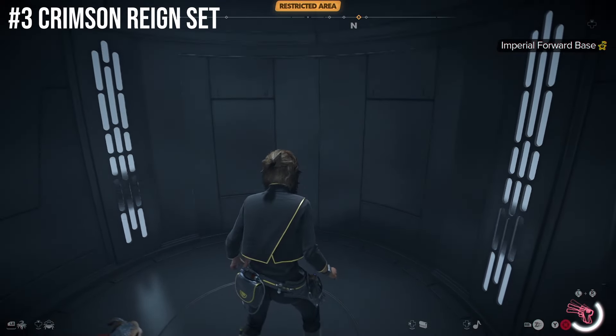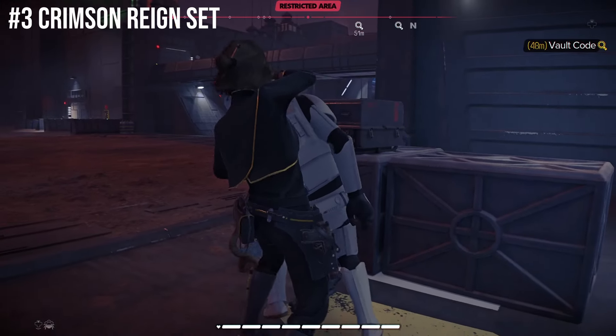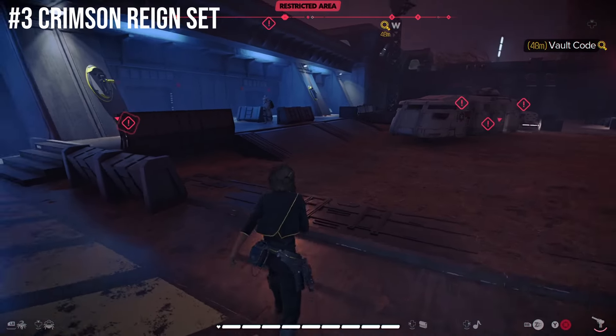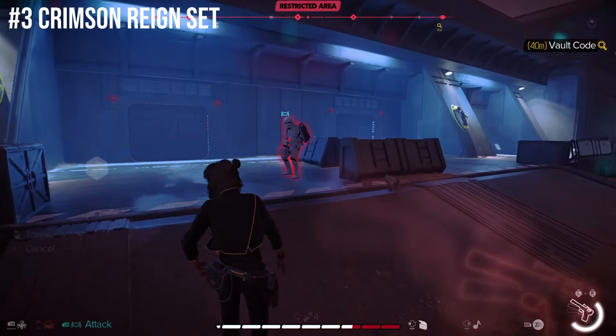The Crimson Rain set also provides more Adrenaline, which gives you an out when things go sideways. Remember, for Faction Armor sets, you do need to maintain at least a good standing or better, or else you'll lose the set bonuses. But don't worry — Faction Rep is easily earned back from various quests and activities.